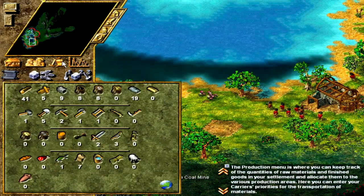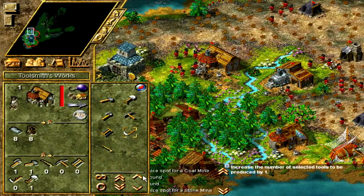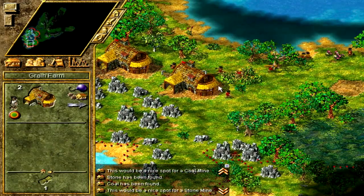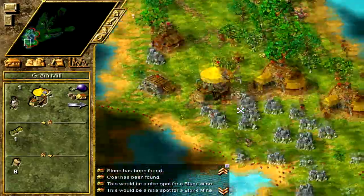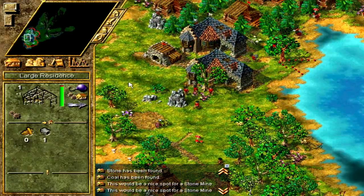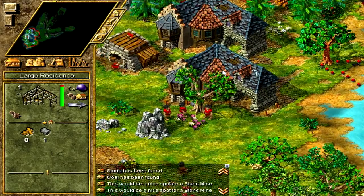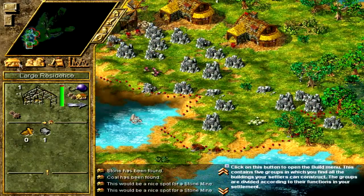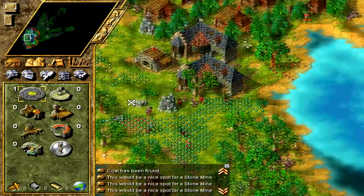Did we build a scythe for this grain farm? I don't think so — let's request one. This thing is churning away, not the most efficient setup but we'll make it work. The large residence — I thought that was completed. We need one more piece of stone for that. I'm tempted to go for another stone mine just to have a nice supply of stone.